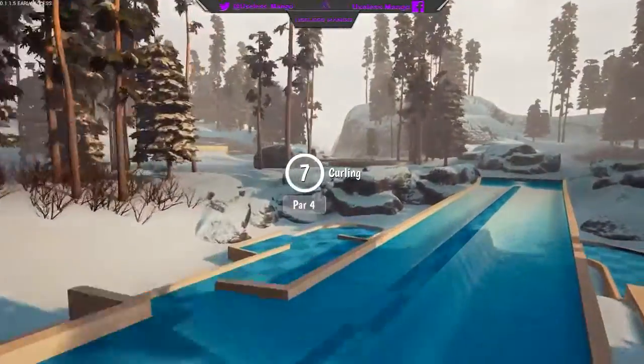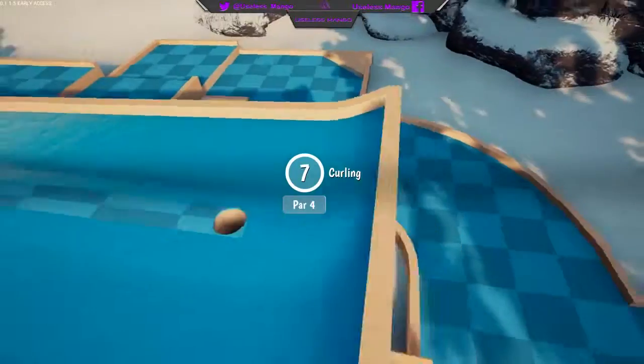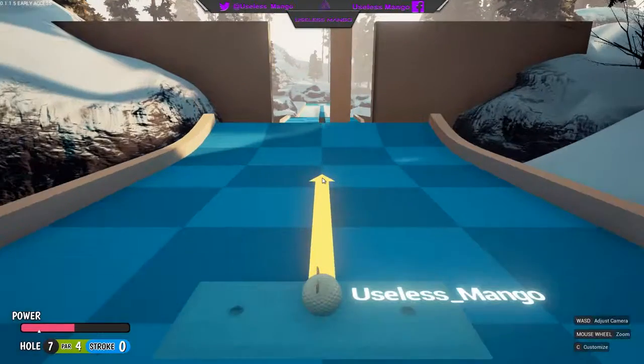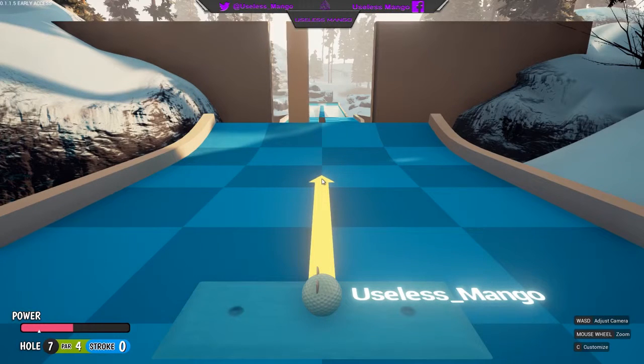The next hole you can score a hole-in-one on is hole 7, Curling. This one is pretty easy but you have to be 100% accurate. Line your power up so that it's in between where the green bar meets the blue bar, and aim dead center — even a little bit out of line could mess this up entirely. Once you've got your power and aim right, take your shot when the moving obstacle isn't in the way and you'll score an easy hole-in-one.